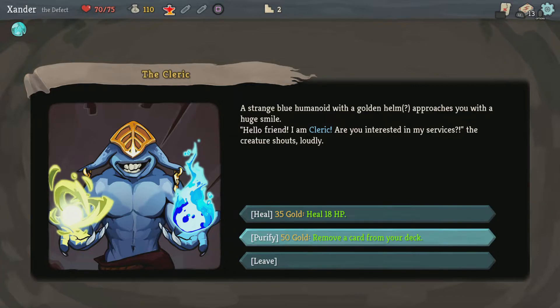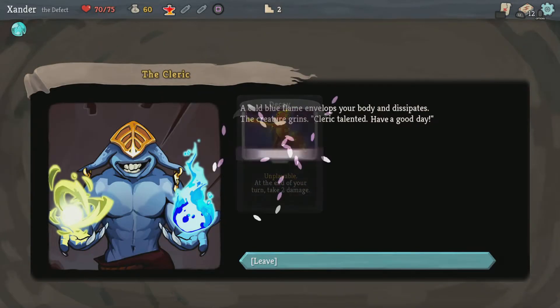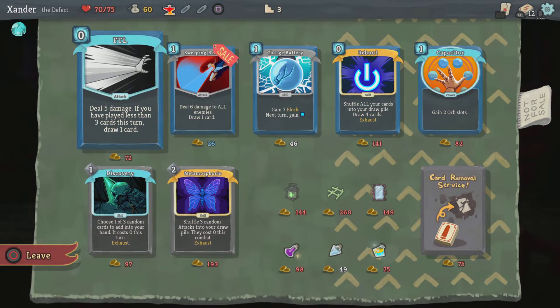He can save me 50 gold — remove a card from your deck. He's even saved more because I'm not gonna be able to... it increases the cost of removing each time you remove from the merchant. A cold blue flame envelops your body and the spell dissipates. The creature grins. 'Clerk talented — have a good day.' I'll go to the merchant still — he might sell me something nice.